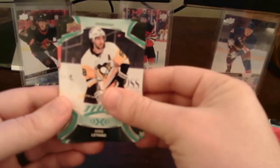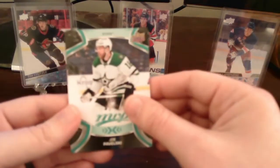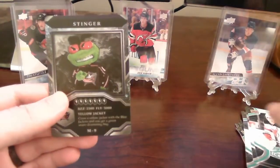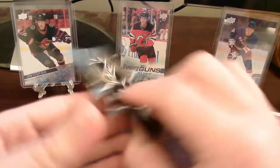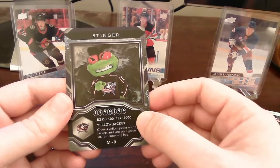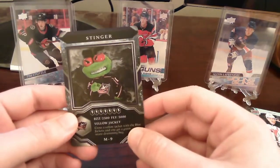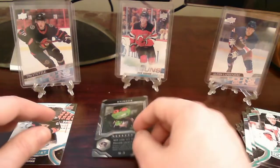Next pack: base cards of Letang, Larkin, Palat, and Niederreiter. We got ice battles of Miles Wood — that's a base card. And we do end up getting another Stinger mascot card — we already got one of these earlier. Stinger for the Columbus Blue Jackets — I apologize, I was reading the card. I believe there's a variation of it where it has a shiny or reflective finish, but this is the standard mascot. I'll put that underneath our inserts.